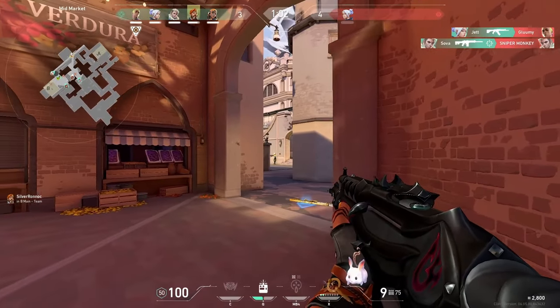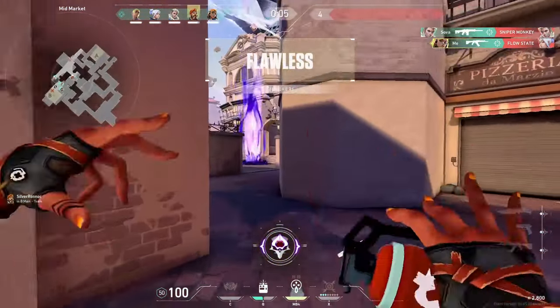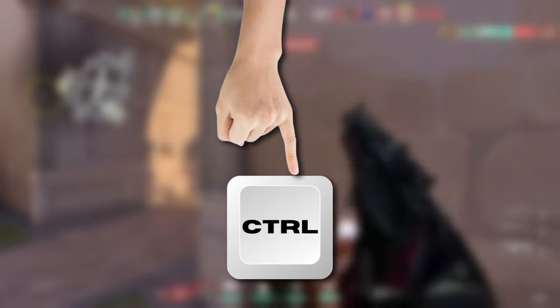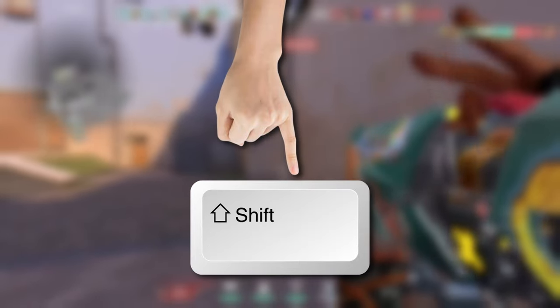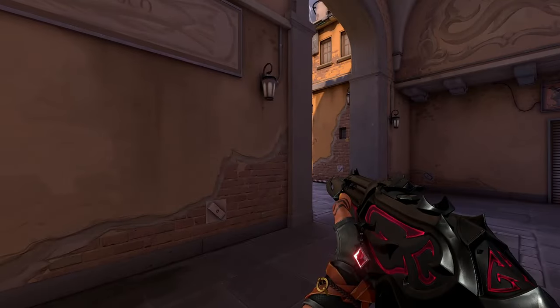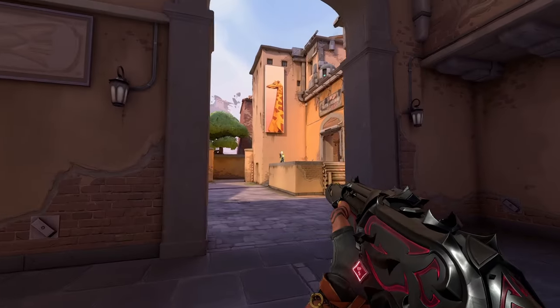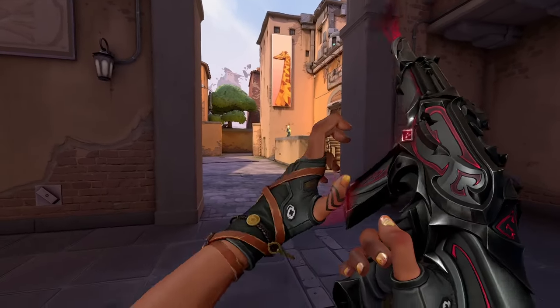For starters, you rely on your crouch button as your panic button. To get rid of this, instead of hovering your pinky finger over your Control key, keep it hovered over your Shift key. By doing this, when you panic and press the key, you will now press the Shift key, and it's going to allow you to take the fight while standing.